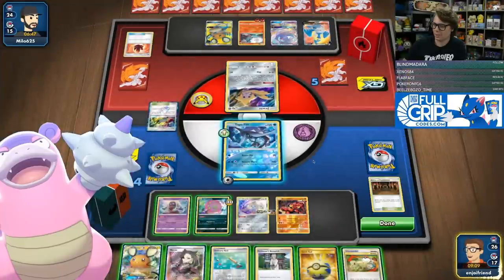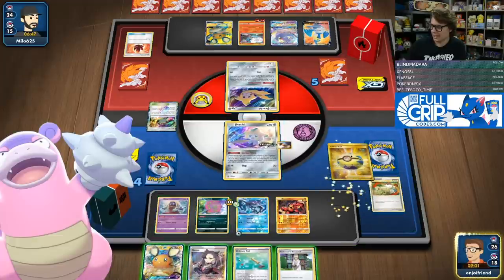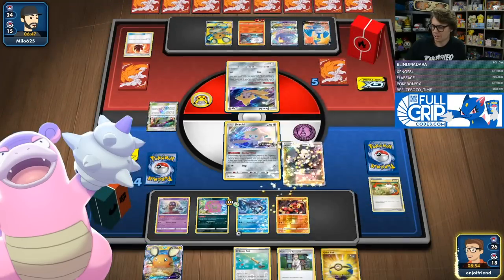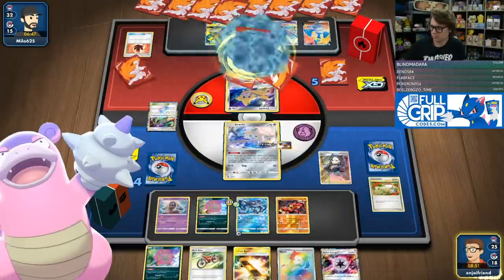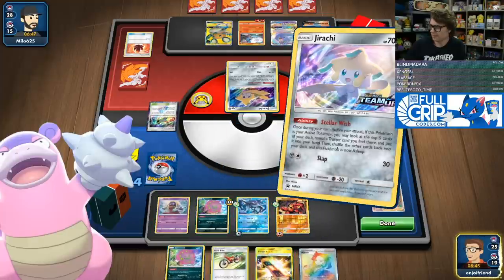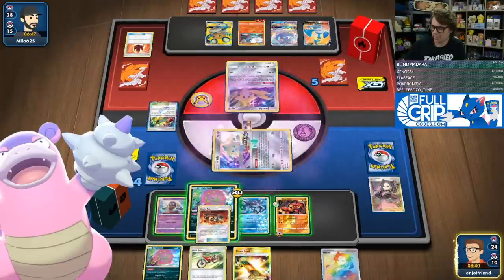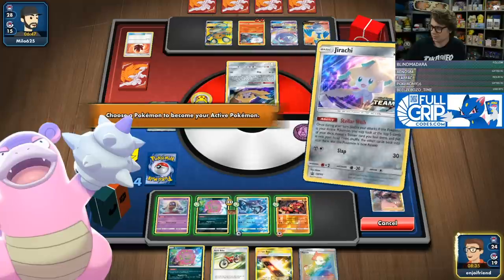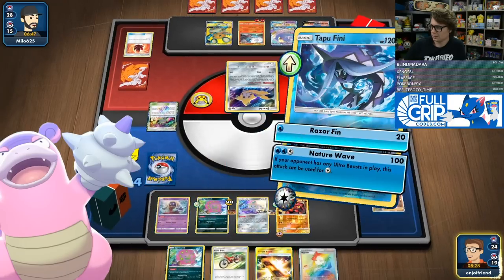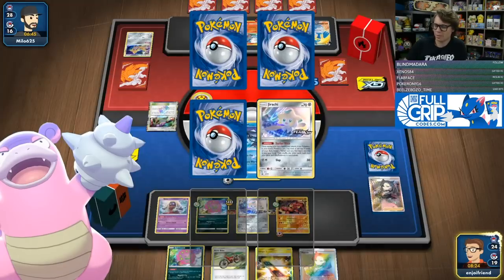Both my shrines are down — it's unfortunate. We'll switch into Jirachi and just Marnie. Beast Energy, digging it. Stellar Wish — got Marnie again for next turn. Hustle Belt, there's no way they play Tool Scrapper. So we'll get the free knockout there, build some Spite here, and Nature Wave there. We're going to have three prizes remaining. I got two Boss's Orders — both should still be in the deck.